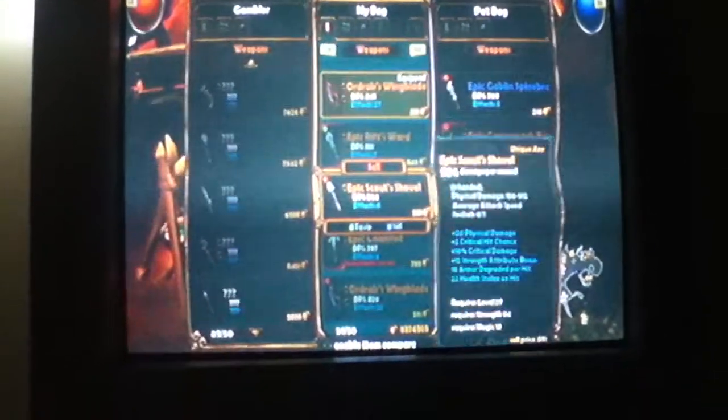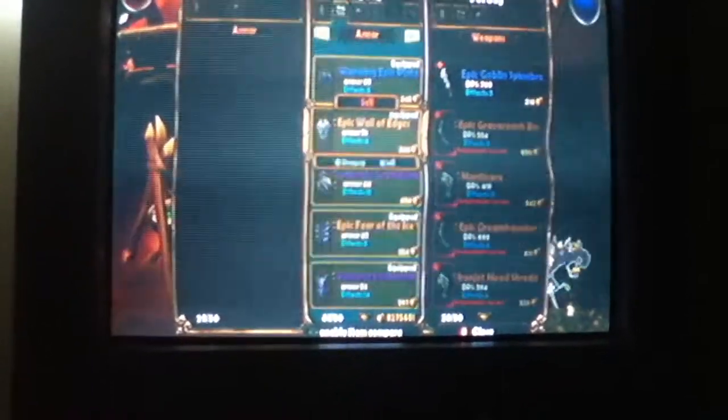I got an epic rift sword right here — 851 damage. And the armor: make sure you remember if you don't have enough inventory space where your last slot was to buy. Otherwise you'll lose track. I got an epic wall edge, epic gunslinger boots, epic corvette, epic plague vest of the turtle, and epic bone mantle.